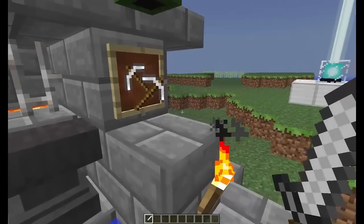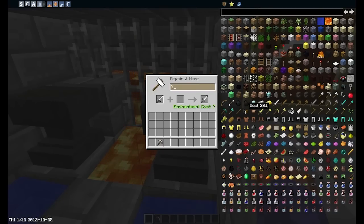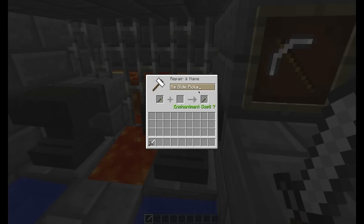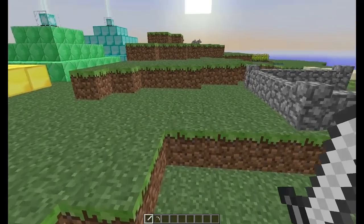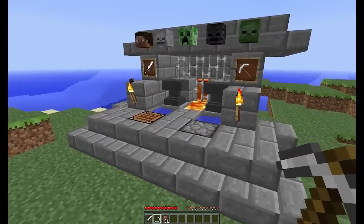Here we have another major update — the anvils, which are totally awesome. You can name and repair your swords or whatever. So if we call this one... 'Ye Olde Awesome', which is going to cost us 7 XP. And then if we put in our iron pickaxe, I'll call that 'Ye Olde Pickaxe'. Gotta love that. And there you have it — you've basically named your swords. You can do that however you want and it will just charge you out of your experience, which is kind of cool because there's not an awful lot you can do with experience at the moment.